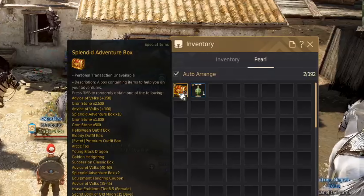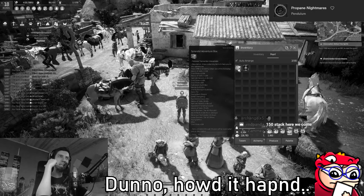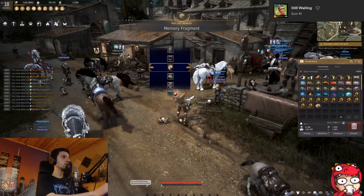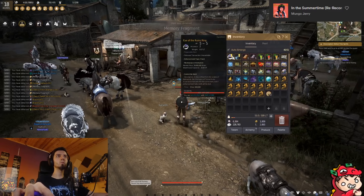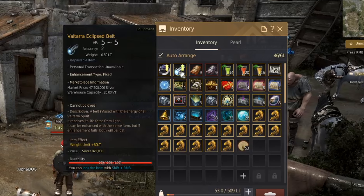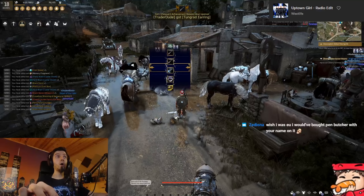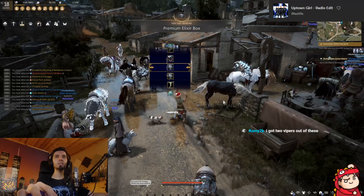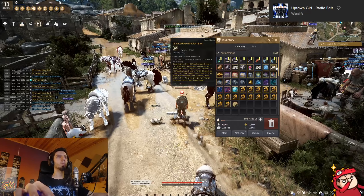Overall from the Oasis boxes I got an Eye of the Ruin ring and a Voltara belt — that's pretty much it, but overall a lot of juice, a lot of the golden Coachellas. Then I got into the seasonal boxes and surprisingly I actually got a Tongue Red earring, then another Voltara and another Eye of the Ruin ring.